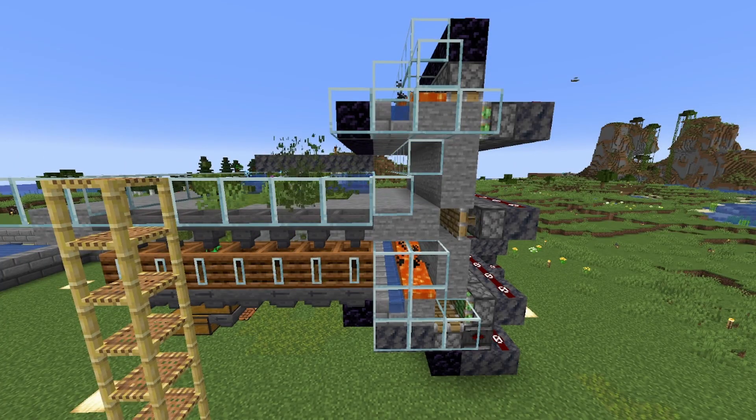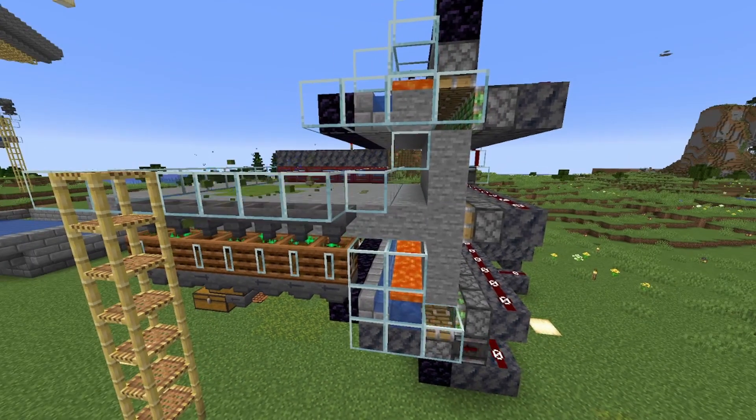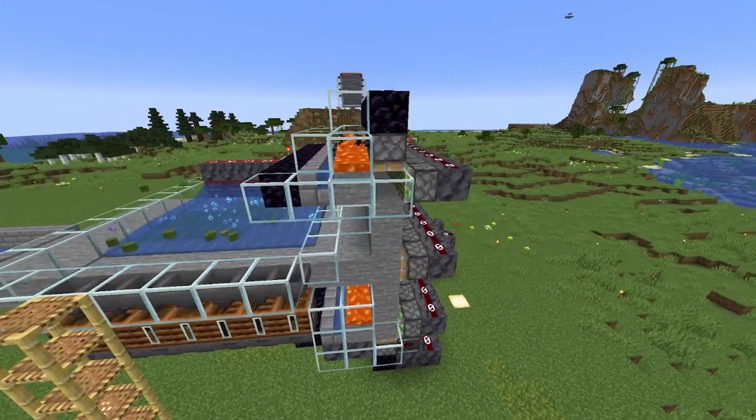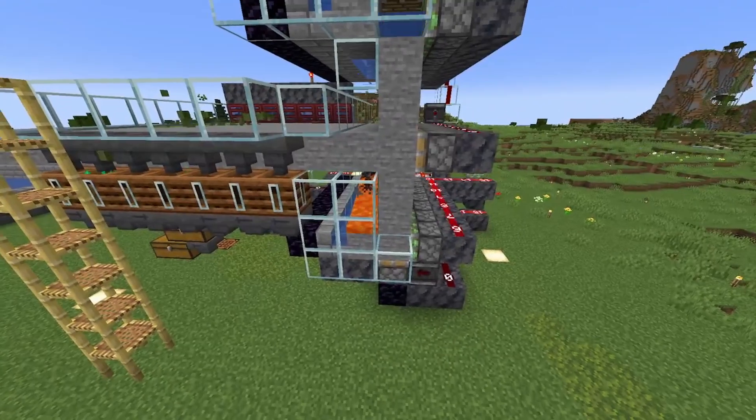The farm is inspired by Ilmango's moss farm, but the stone generators are much easier and not as timing-dependent. As you can see we have two stone generators, one on top and one at the bottom.